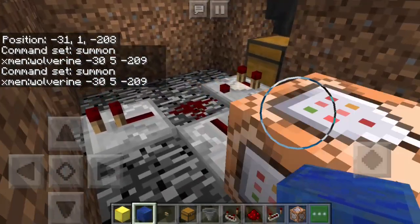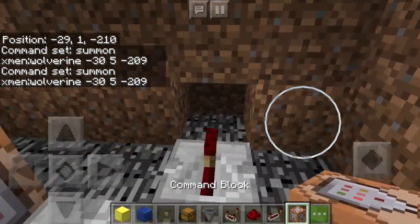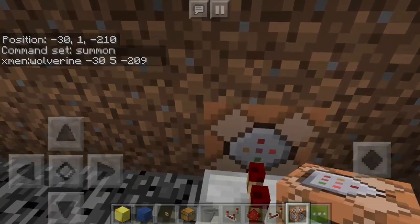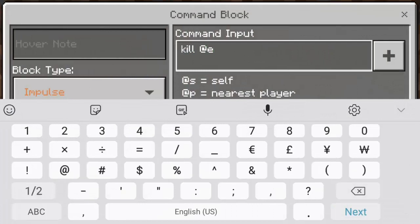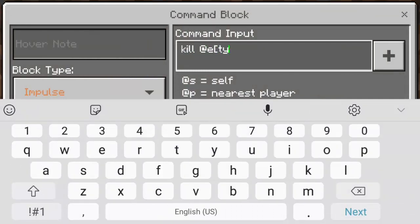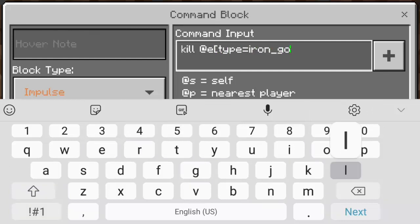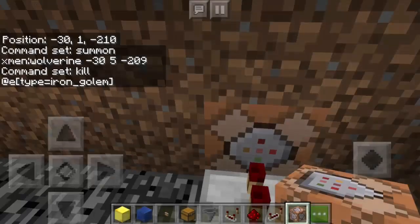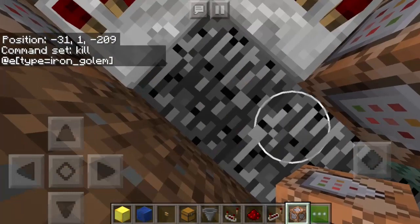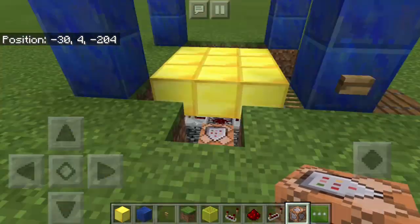Finally, use another command block. This time the command must be kill @e, type equals iron_golem — it must be iron_underscore_golem. Make sure there's the bracket. That's it. Now all we have to do is go up and cover everything.